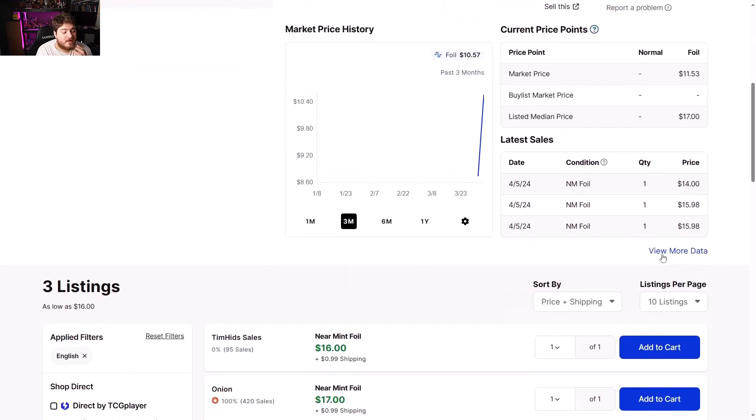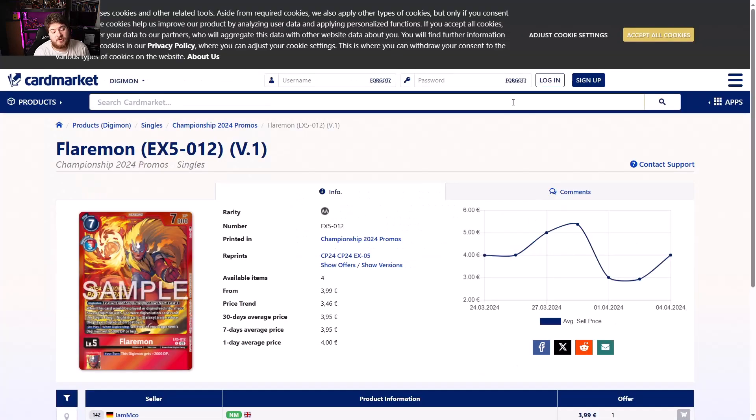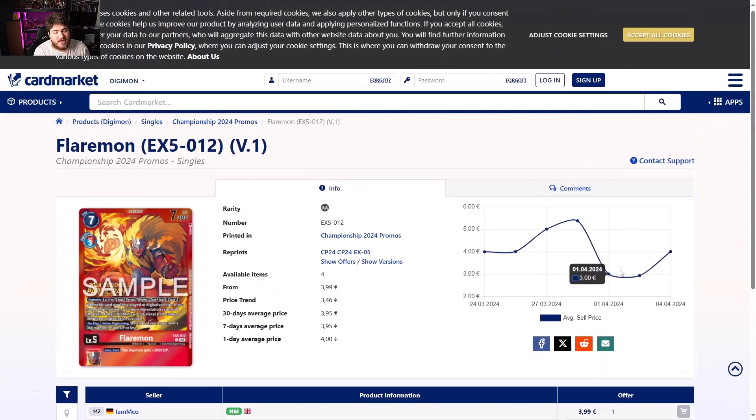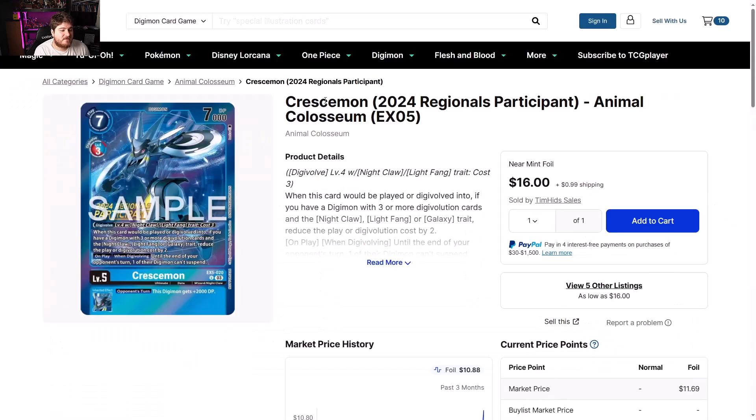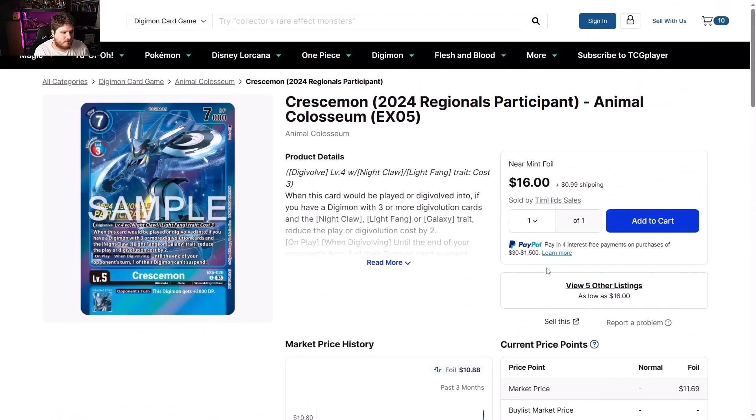Flaremon Regional Participation — $16 and climbing. Should have bought them when they were $8. I have two parts the regionals I'm going to be playing in, but we'll see what happens. Europe side three to four euros, then jumping to 10 euros — should come down.